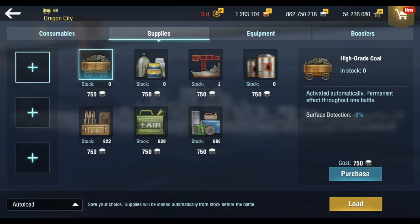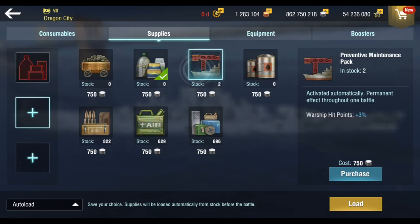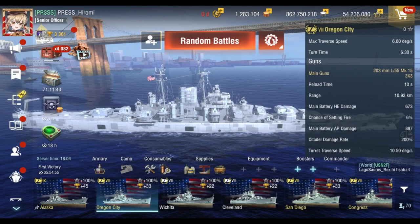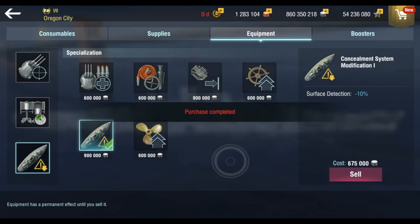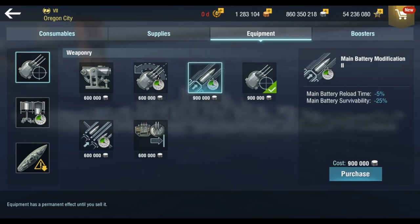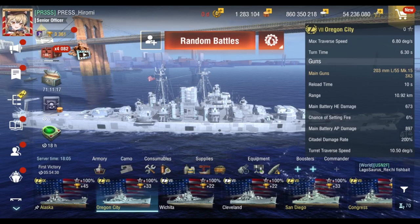Let's go ahead with the build. We're going to add a maintenance pack, turn on the auto resupply. Main battery modification 3 — we're going to go with that one. Propulsion, and let's do a bit of concealment. Should I get main battery modification 3 or 2? But knowing that Americans have forward reliability turrets, main battery modification 3 would do right there.